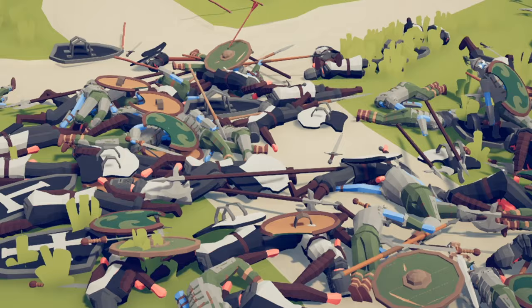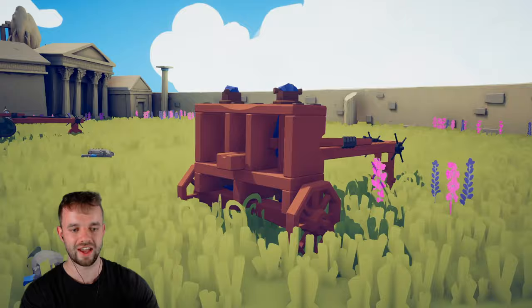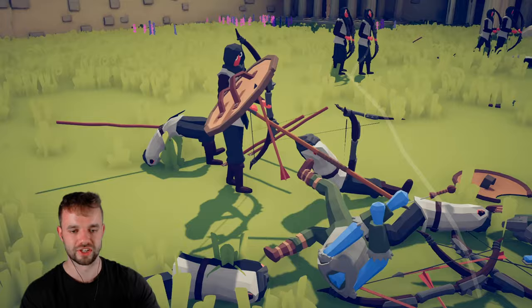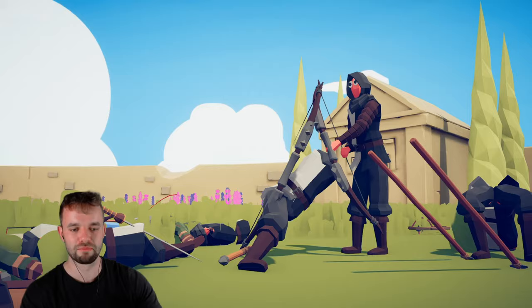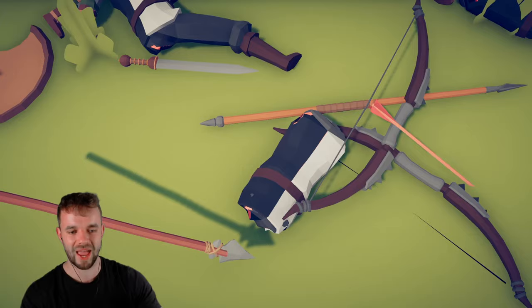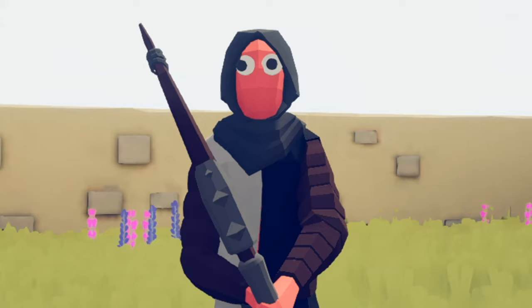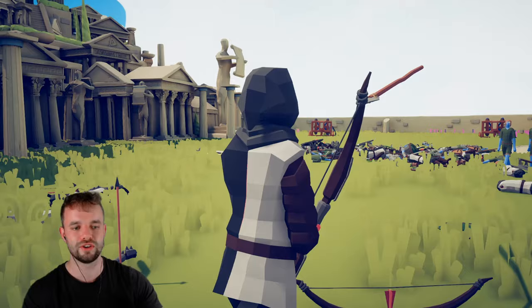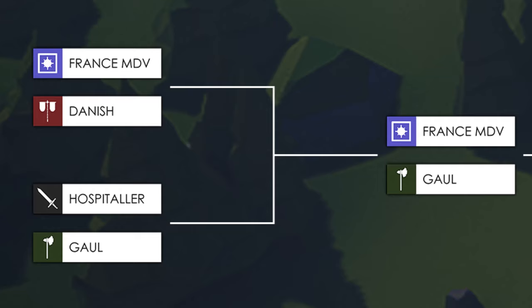I heard the ballista reloading — we couldn't possibly miss this. He literally just — I'm really not sure what I'm witnessing right now. This unit is still alive but it's missing a leg, both arms and its head and somehow it is still alive. I think we should probably see the rest of the battle. Just in time to watch that guy get absolutely destroyed. I would have loved a ballista death but that will do. In some style, the Gaul faction wins that battle and is moving on to the next round.